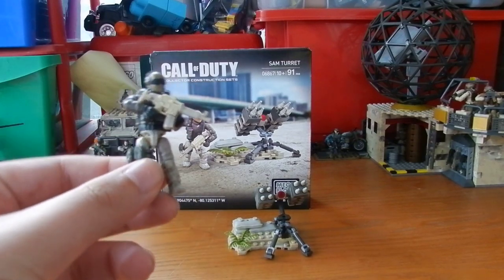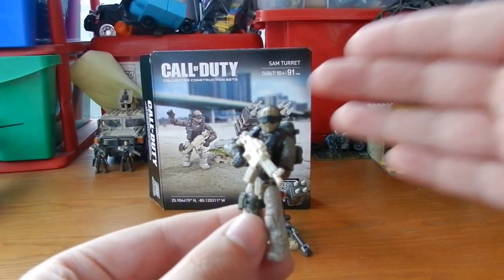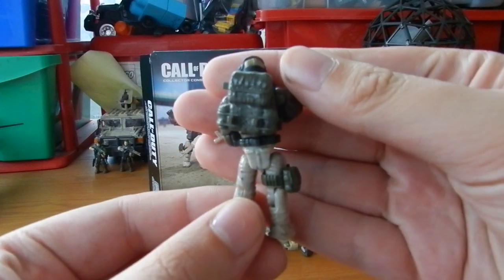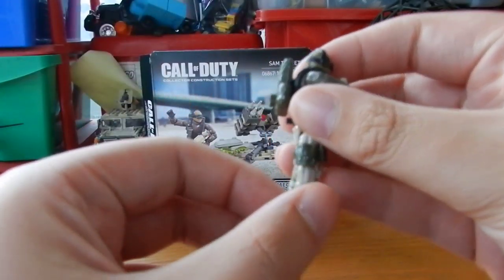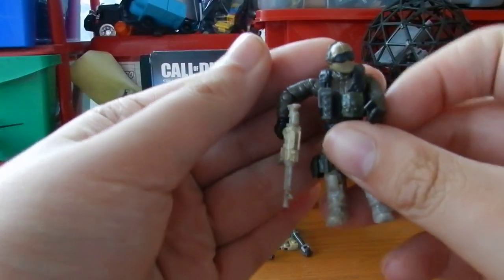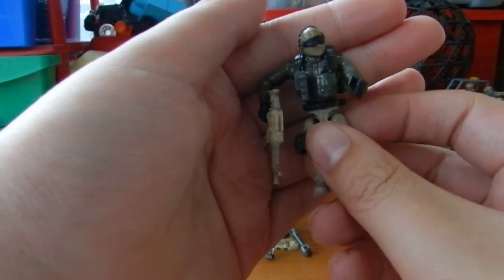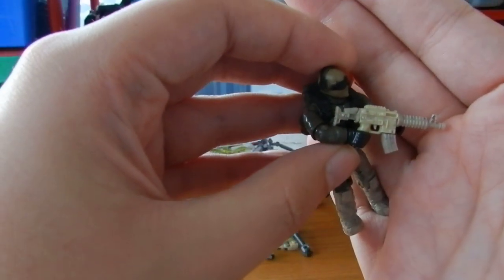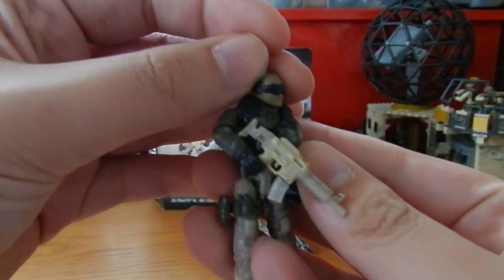As you can see, it's your standard soldier included in this set. He includes a green rucksack, a green ammo pouch and leg strap, another green pouch, and a grey concussion grenade. He also comes with an M4-styled weapon and what I like to class as the recon-style head with the headset and goggles.